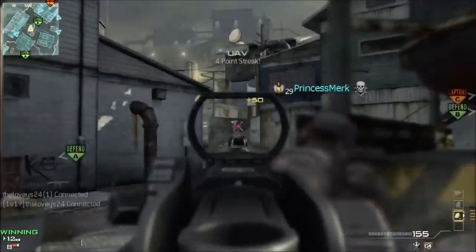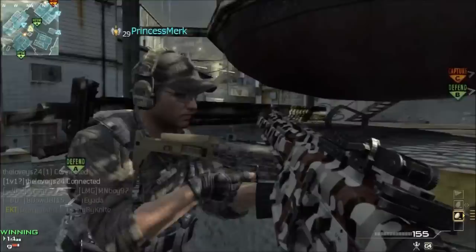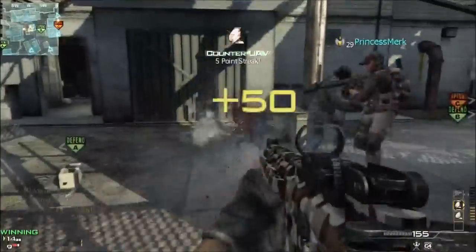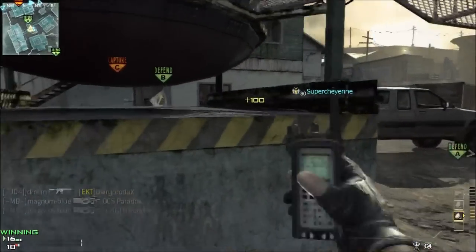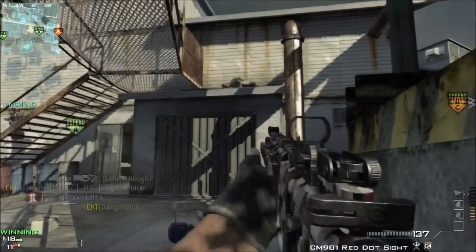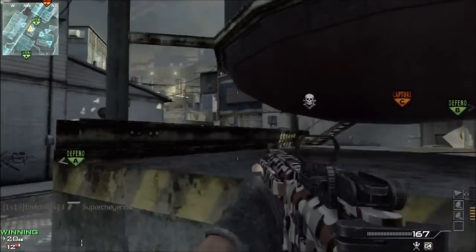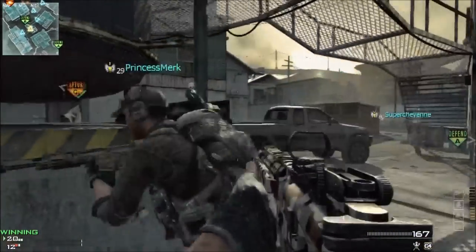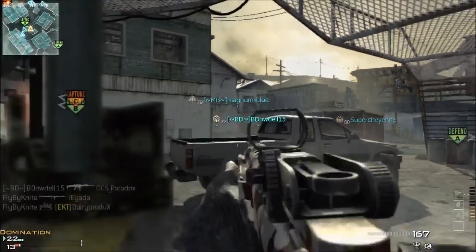This gun has consistently been dropping people in two or three shots for me, and the hip fire is very good, as you can see right here. There's just a lot of advantages that you get when you use this gun. I'll start off with the one drawback, and that's that it seems to run through ammo pretty quickly, so I am using Scavenger, but that really isn't a big deal.